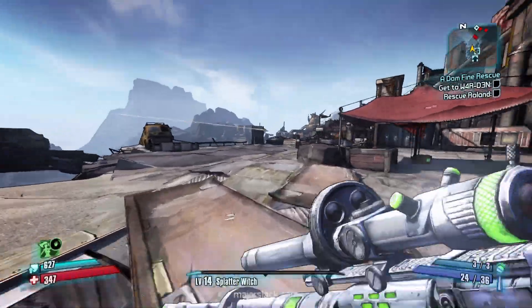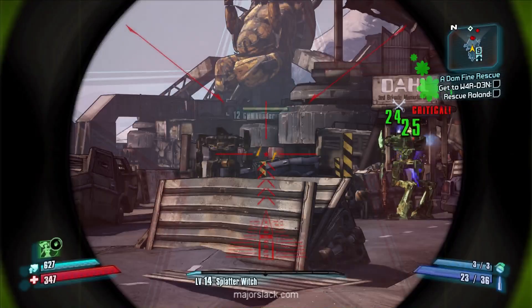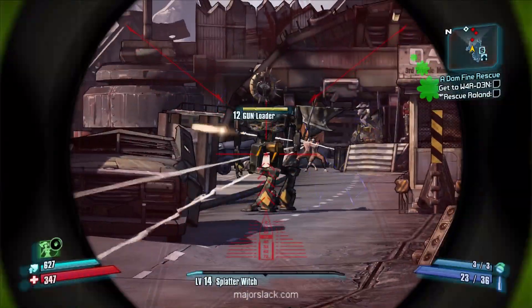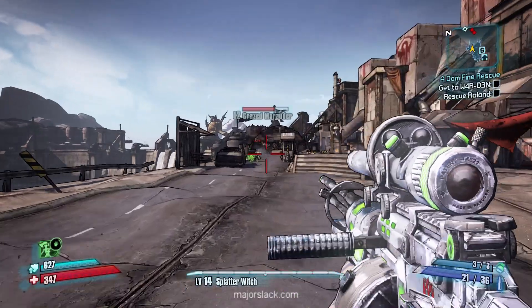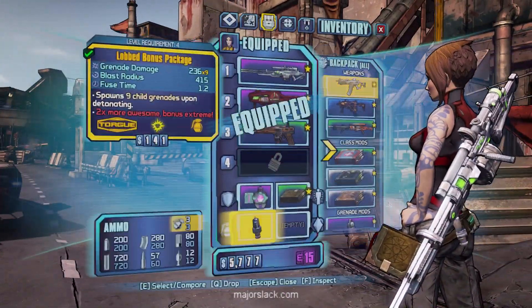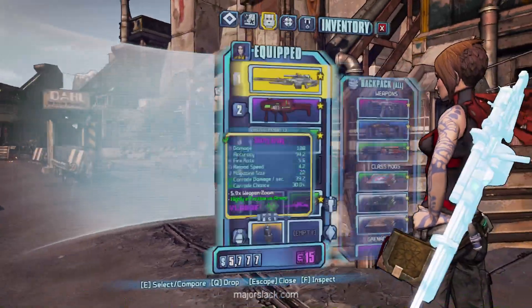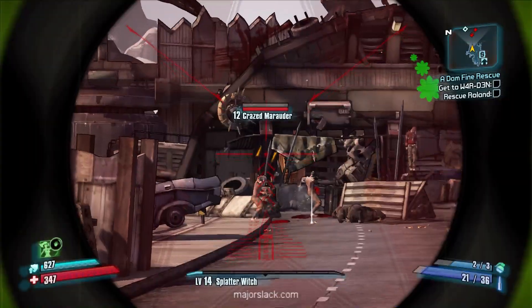So yeah, the Lobb bonus package now has competition. Loaders 101: shoot off their left arm to prevent them from shooting or throwing grenades at you, and shoot off their legs if you wanted to save them. And speaking of the Lobb bonus package, these guys are just asking for it. And back to the Corrosive Cloud — let's see the results of this.